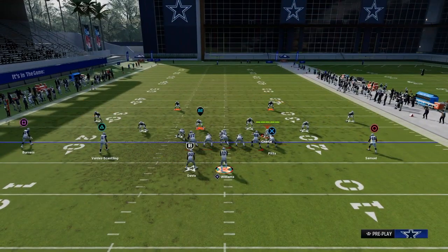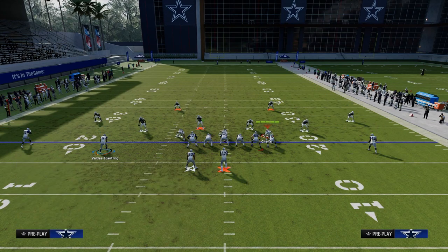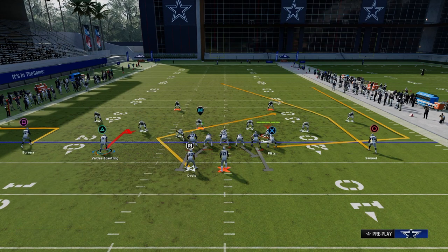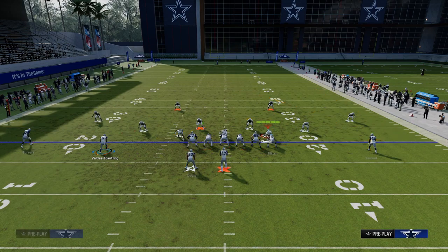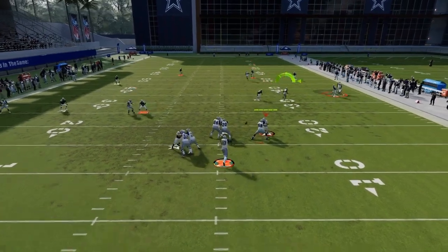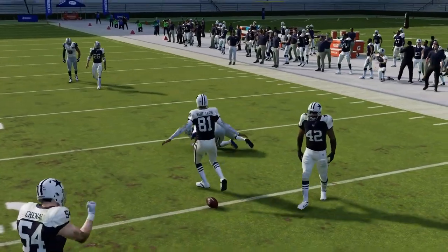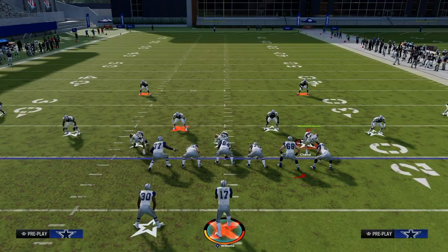If you want to do it more standard, you could do an out route, a hitch route, and a Texas route, and run it just like that. You just force them to make a choice with where they want to use their defender — that's all we're trying to do, just forcing them to make decisions.